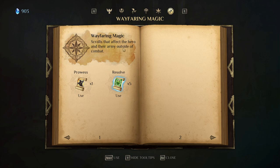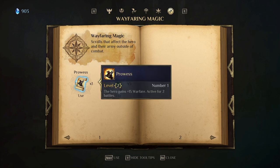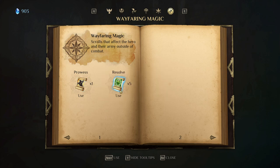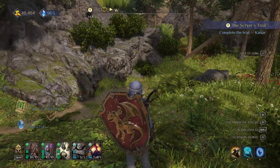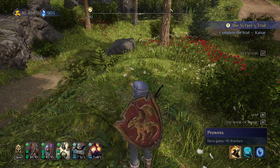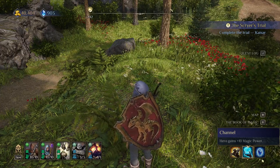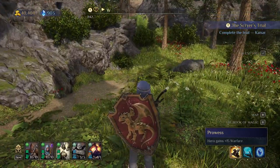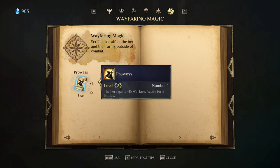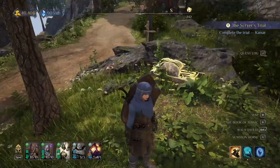Here's an interesting feature — Wayfaring Magic. This magic applies outside of combat or after combat. For example, one spell gives the hero 15 warfare active for two battles, and another increases the morale of all allied units by one for one battle. You can see these active buffs at the bottom of the screen — this one gives me warfare prowess, this one gives me 10 magic power. The dots at the bottom show how many battles those buffs will last for. There are wayfaring scrolls that are one-time use and must be bought from NPCs.